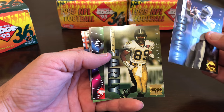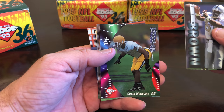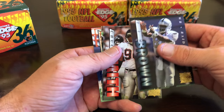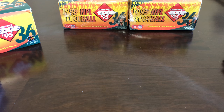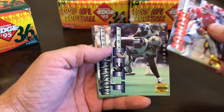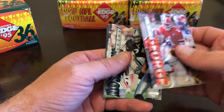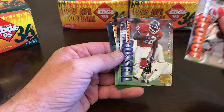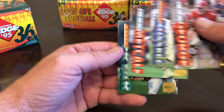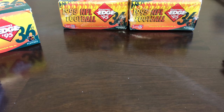Tim Brown, Quinn Early, Craig Newsome 95 rookies, Chuck Smith, Johnny Johnson, and Shannon Sharp. Jeff George, Leon Lett, Nolan Harrison die cut — I'll have to determine the difference between all of these. Leonard Russell, Eric Metcalf, and Irving Frayer. We are down to two to five packs left for this box anyway.